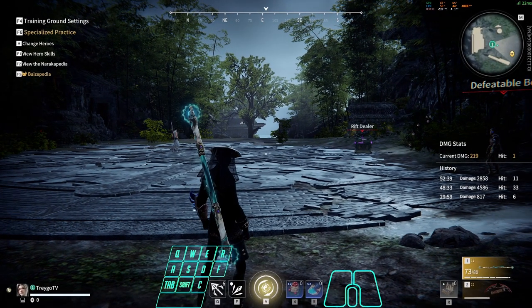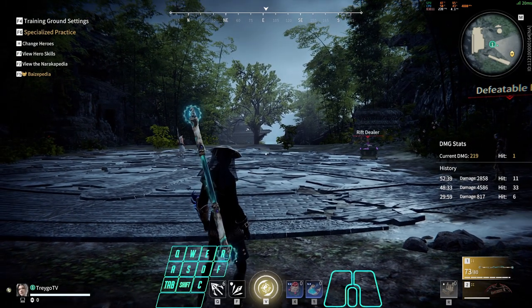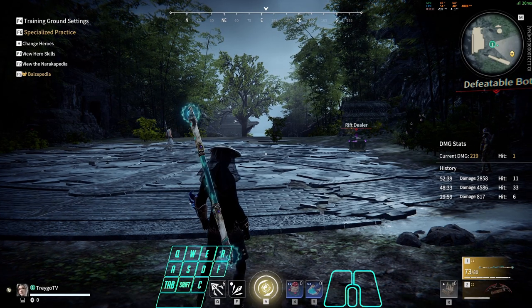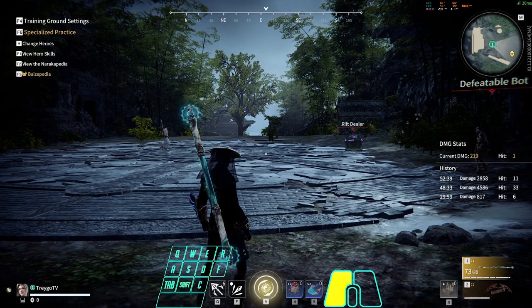And now that we have confidently been able to do that, we can add the next two steps in, which is simply going to be dodging into swap after we see our fists come out — just like so.